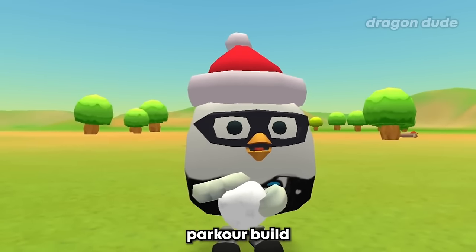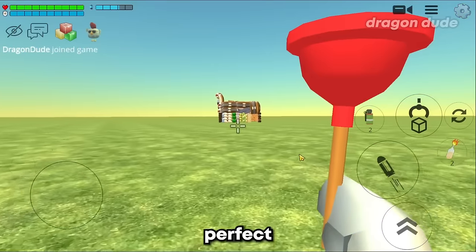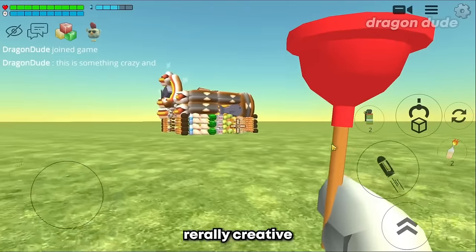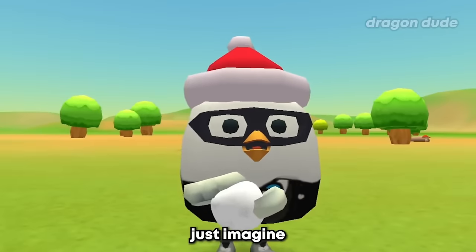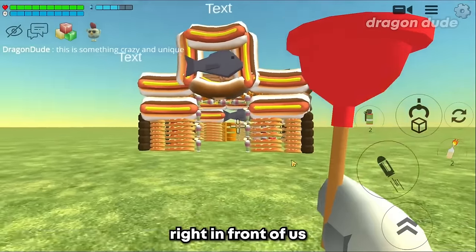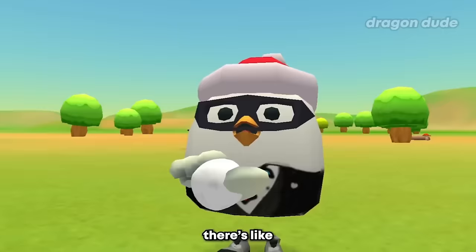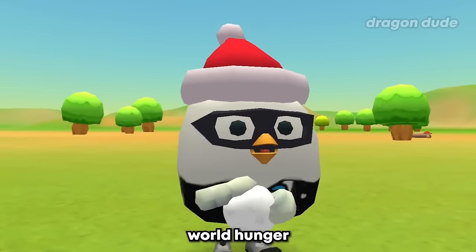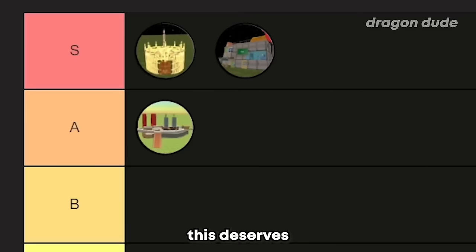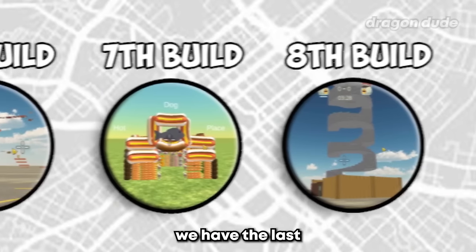Up next we've got the food house - you already know this house is going to be perfect for people with a big appetite. Jokes aside, this is a really creative and unique build. Just imagine a house made out of food - well you don't have to imagine, it's literally right in front of us. It has everything: hot dogs, fish, coconut, pear, milkshakes, apples - there's enough food here to solve world hunger. This deserves an S-tier, but I'll put it below the other two builds for now.